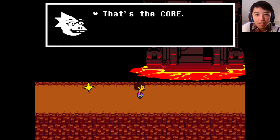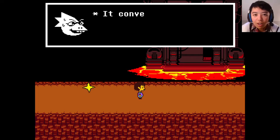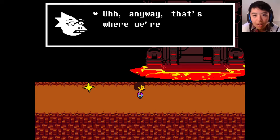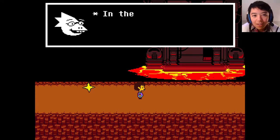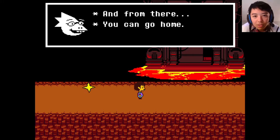See that building in the distance? That's the Core — the source of all power for the underground. It converts geothermal energy into magical electricity. Anyway, that's where we're going to go. The Core is in the elevator directly to Asgore's castle, and from there you can go home.